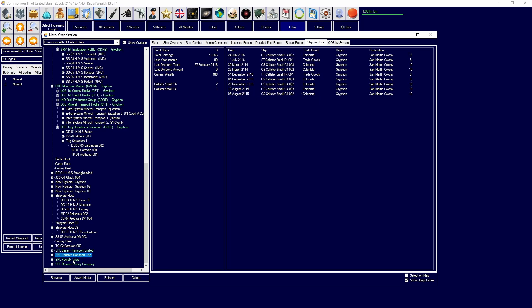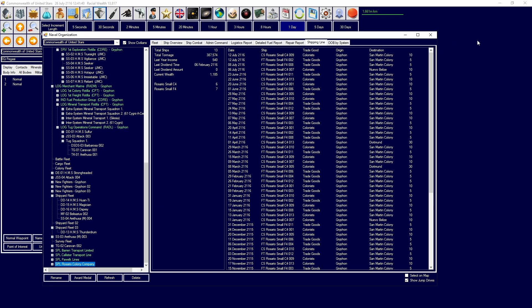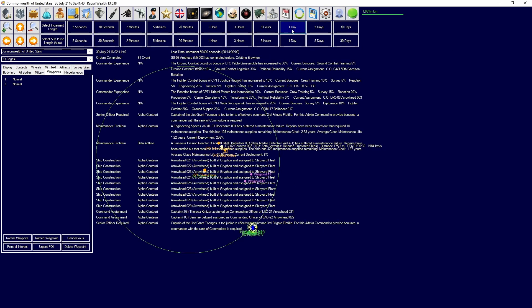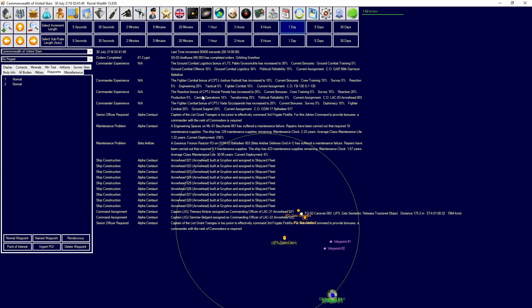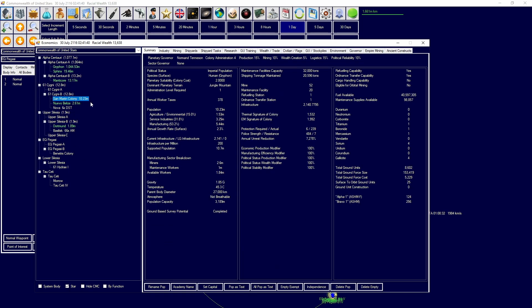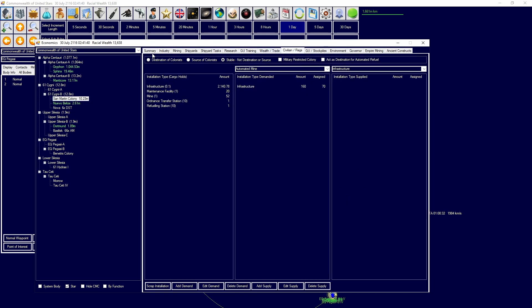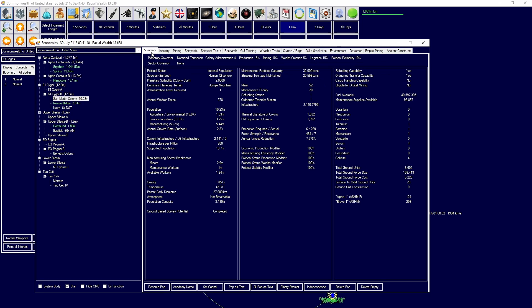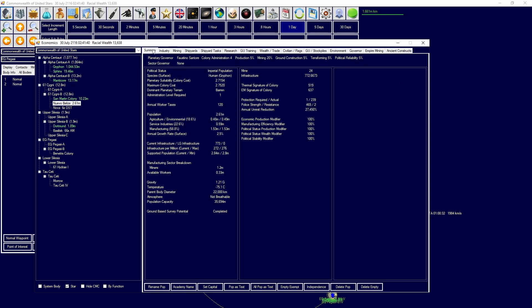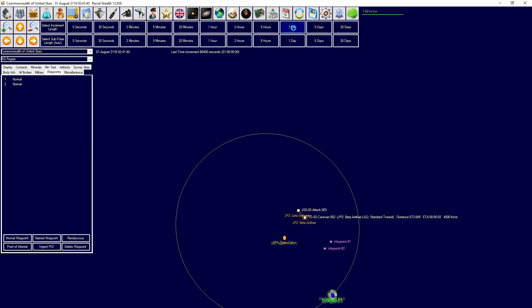What is our civilian capacity currently? We have 25 total civilian ships — not as many as I would have liked. A bunch of Arrowheads just finished up, which will be very important for defense of colonies. San Martin has reached 10 million people; we're going to set that to stable, and we can now support a lot more mines on the colony, producing a lot more gallicite, which is exactly what we need.